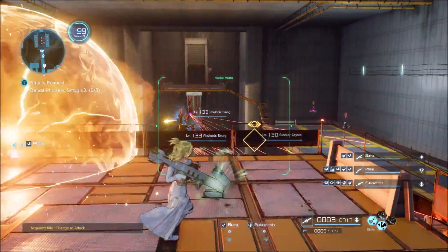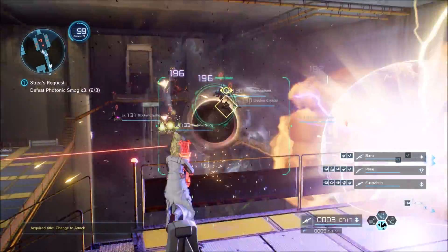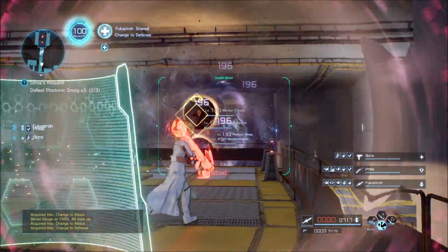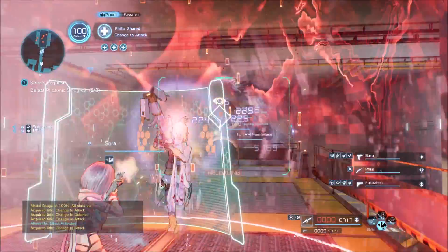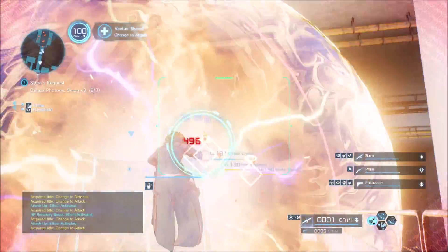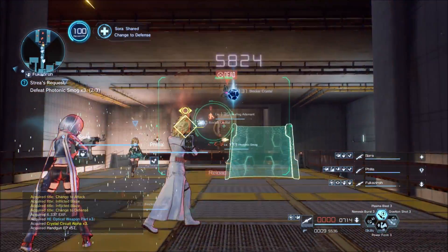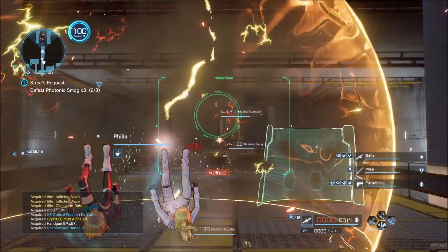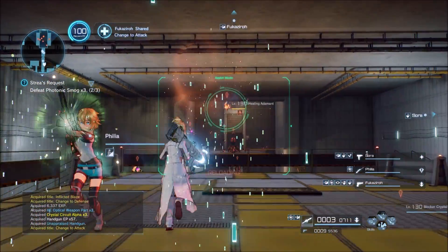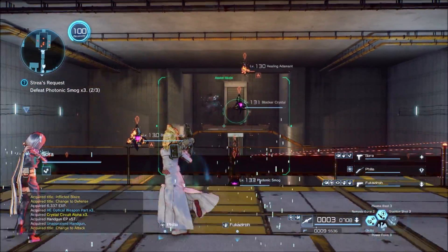I suggest doing this on extreme mode because there are a lot of enemies in here and they'll probably drop a lot of things. The main targets are the two photonic smogs in the middle — I had no idea what they were or where they were, so I googled it and found the answer. To my pleasant surprise, everything is in this room. You may have to do this room twice because you need to defeat three photonic smogs total to complete the quest.